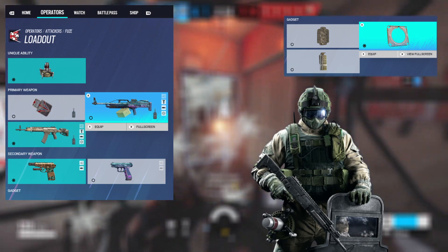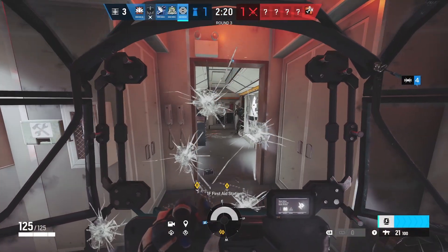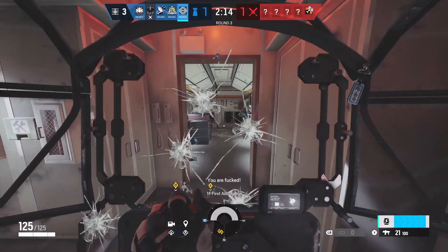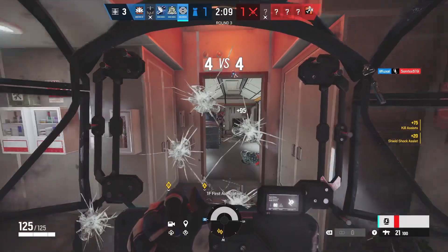Taking a look at the actual loadout, we have your primary, secondary, unique ability, and gadgets — these all work together. The reason it's good to highlight all of this is because, just look at this Clash clip — there are a bunch of variables going on that are decided by people's secondary gadgets, or just understanding your gadget in general.